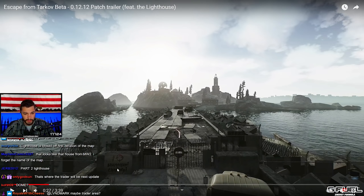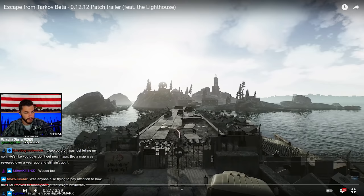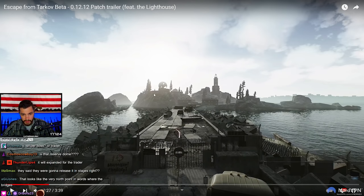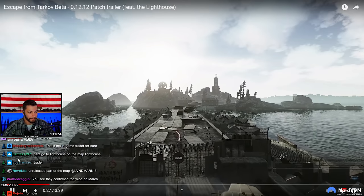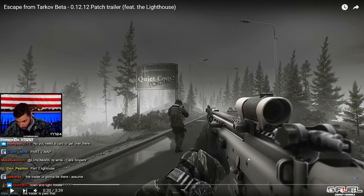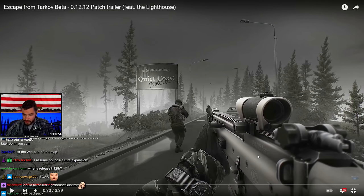This looks like it's the edge of the map, and then this would be where the sniper — I don't know. At least this is what we've always seen like on Customs on the railroad. You can't go past signs. And no, that's not Reserve. Where would Reserve be? Okay. Scar. Does that say 556? So this is the 556 SCAR.